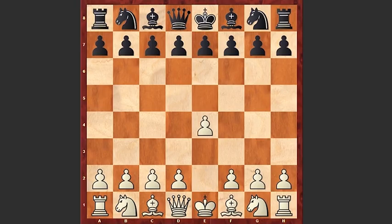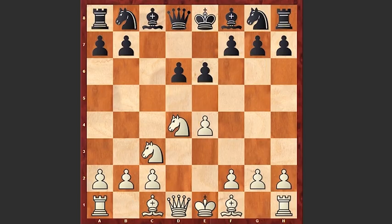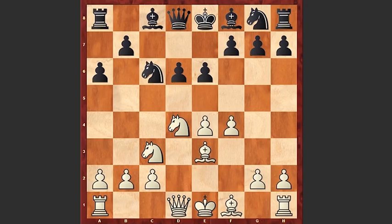Nakamura started with e4 and his opponent went for the Sicilian Defense: c5, Nf3, d6, d4, cxd4, Nxd4, e6, Nc3, a6, f4, Nc6, Be3, Nf6, Qf3.